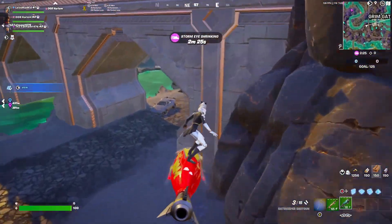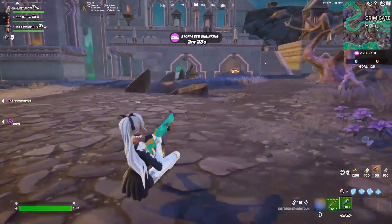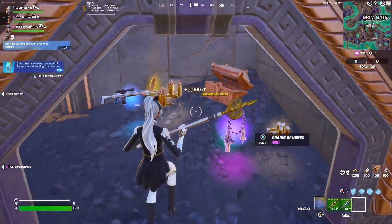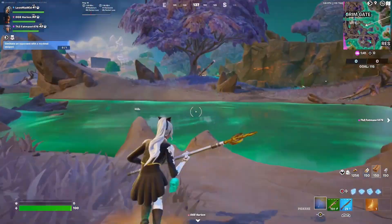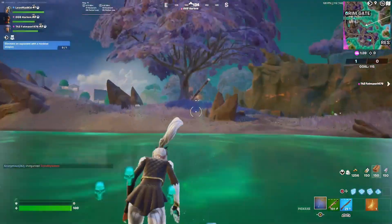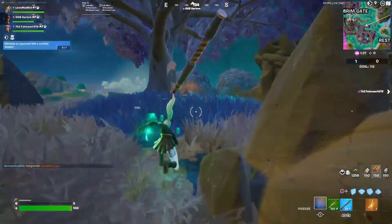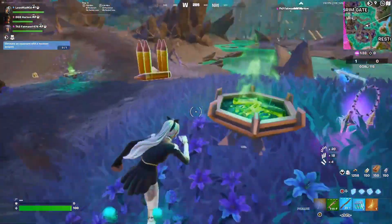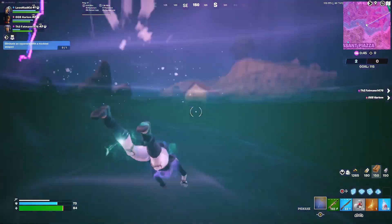Hopefully these other players don't take our chest. I already found a chest — please give us Zeus thunderbolts. I didn't get Zeus thunderbolts. I need lightning — no thunderbolts again. I'm gonna hit this launchpad over here and look for more chests.